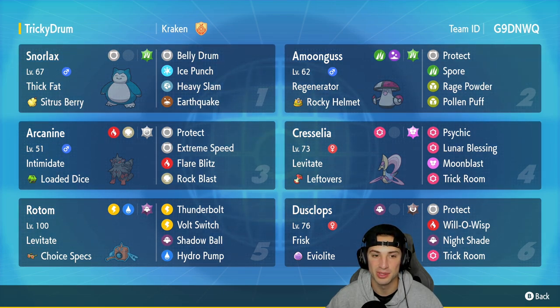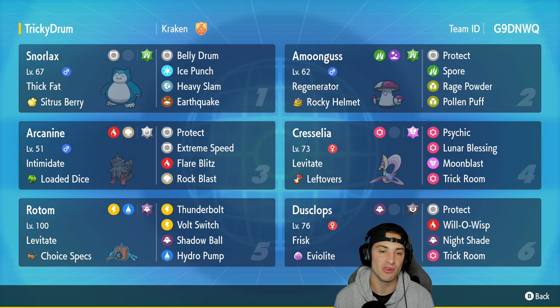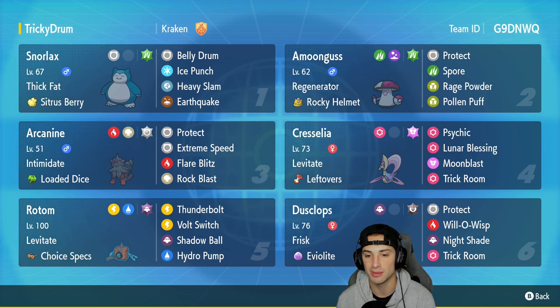Snorlax is going to be our first Pokemon we rock out with in today's video — rocking Thick Fat as its ability and the Sitrus Berry as item. It is a straight Normal type with the Grass Tera type, rocking Belly Drum to boost its attack stat to plus six, Ice Punch, Heavy Slam, and Earthquake for its other three moves. Absolutely love this Pokemon, especially when it's next to Dusclops in the trick room.